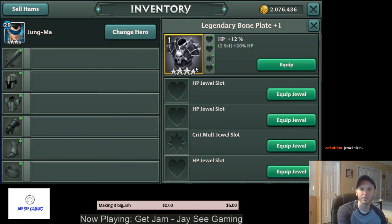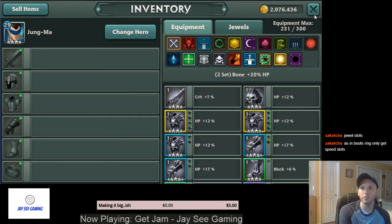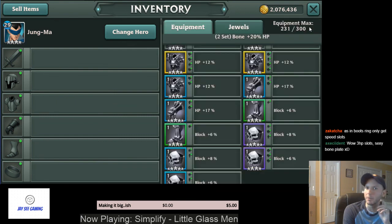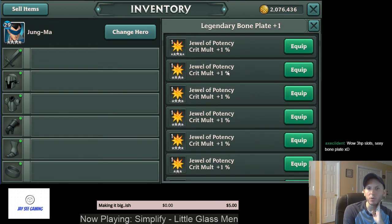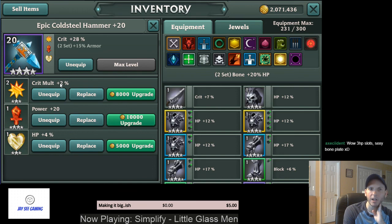Let me also talk about jewel slots. Your equipment has a rarity, and rarity determines how many jewel slots it has. These slots are randomly generated and unique to each piece. The devs have said certain stats can only drop on specific pieces — for example, speed can only drop on gloves and rings, so there's a limit to how much speed you can stack. These jewel slots let you insert jewels that come in levels from one-star all the way to six-star, and you can level them up once equipped.